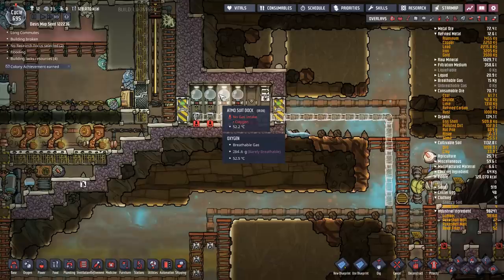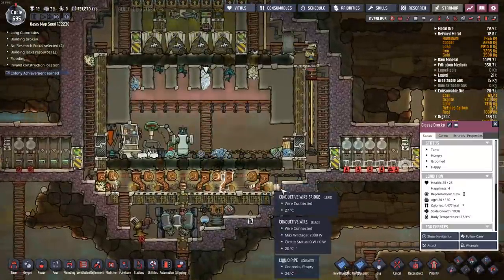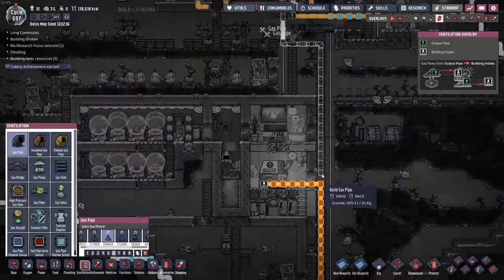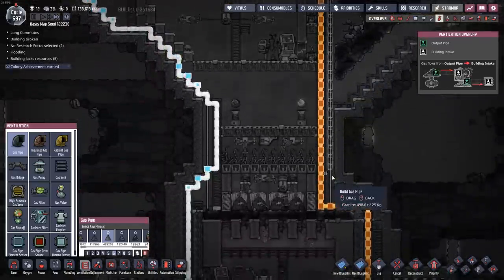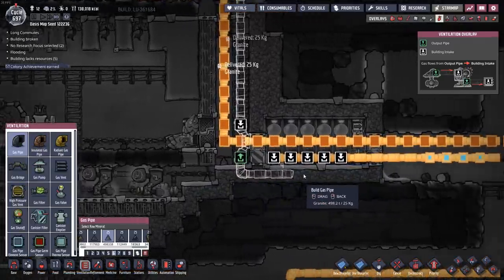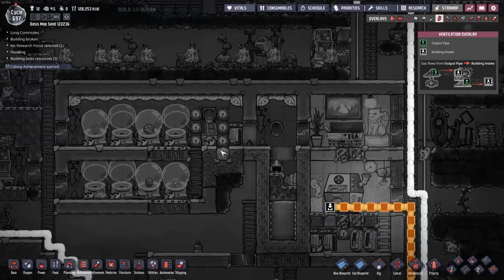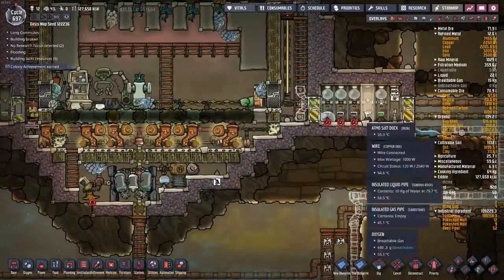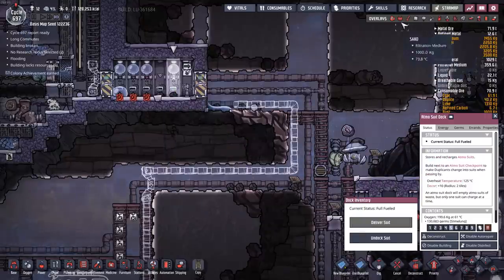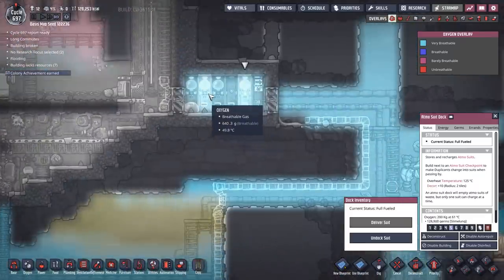My dupes seem to insist on going in and out of these Atmosuit docks, so I've got to provide some oxygen for those. They now have two ways to get in and out — suits on the right and suits on the left. This one is being supplied with oxygen from this biome down here. I'm just able to pull the oxygen from here and deliver that into the suits.